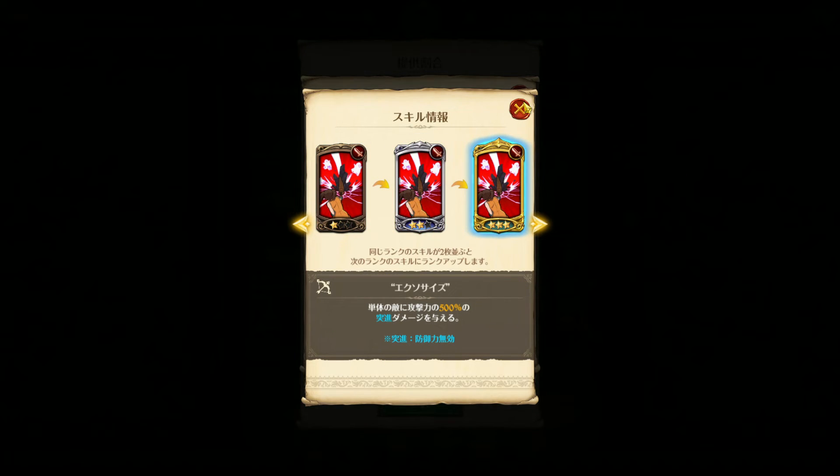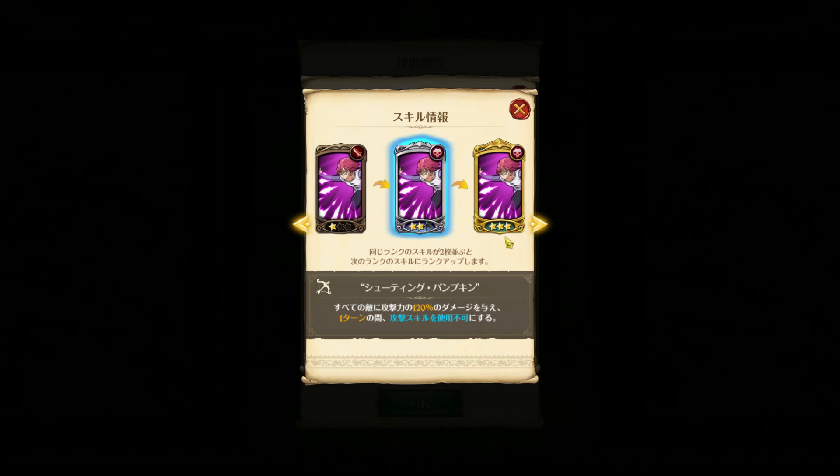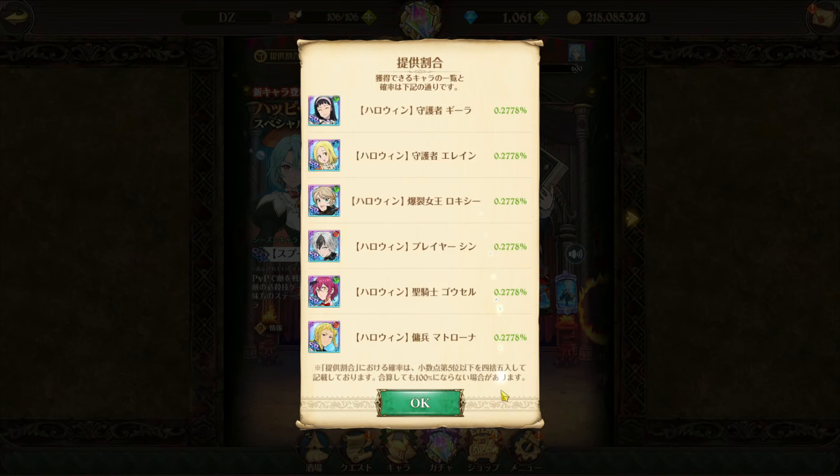Her first skill is a single target charge attack at 200, 300, and 500 ignoring defense. Her second skill is basically Red Gopher's AOE — no damage, disabling attack skills for one or two turns. Her ultimate is single target shatter damage with crit chance tripled — essentially a guaranteed crit single target nuke.